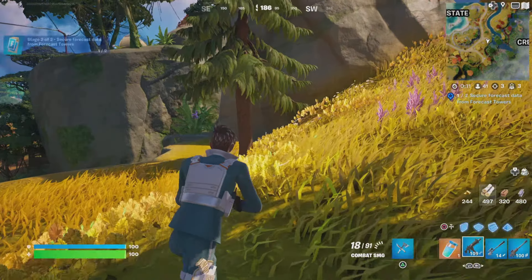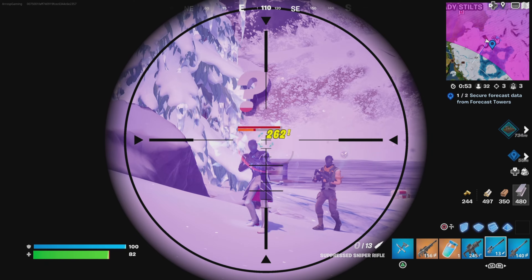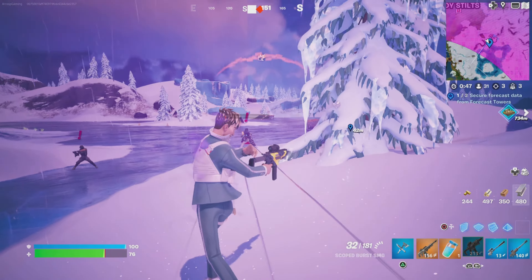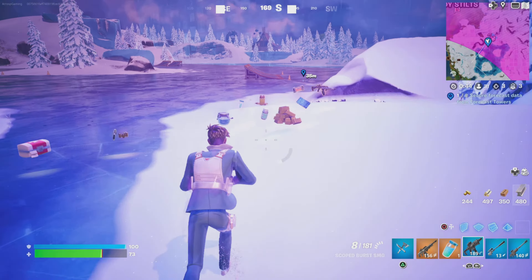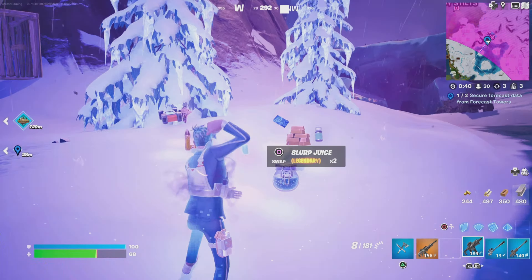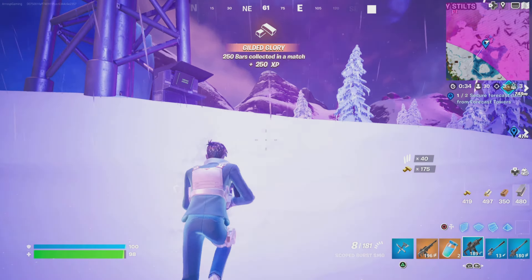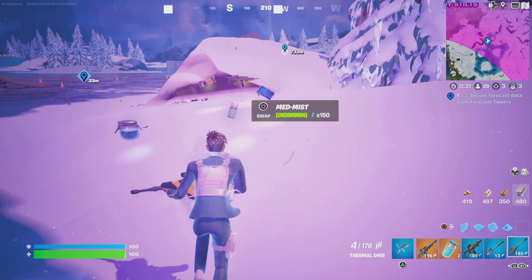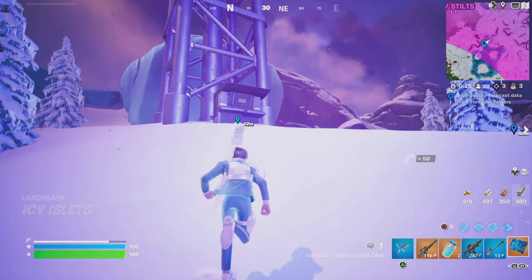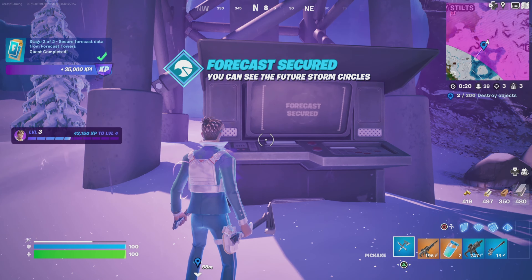You can see the future storm circles, and you'll see it as a symbol on the map for where the other forecast towers are. Now, we're going into the storm for this one, which is why we've kept that slurp juice, because when we take it, it'll counteract the damage being taken because of the storm. Also, the boss will have taken storm damage — I've just forgotten the card so I better go back for that. And it makes it easier. Even attacking the bodyguard, once I got him down a little, the storm did the rest of the damage and took him out for me. Same principles as before — back to the terminal, enter it in, and that storm circle stays for the rest of the game.